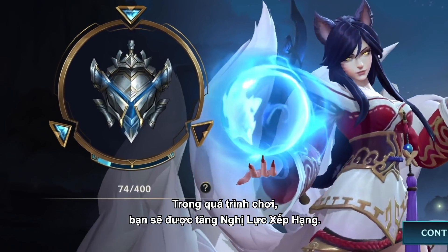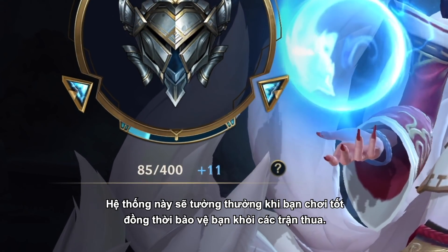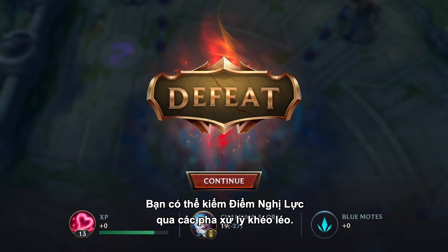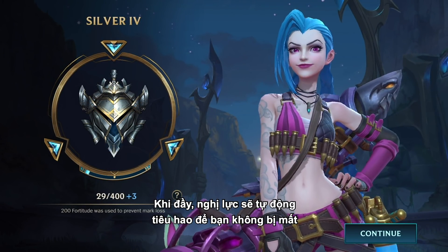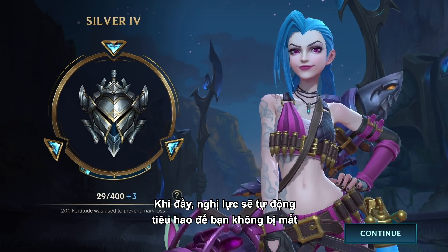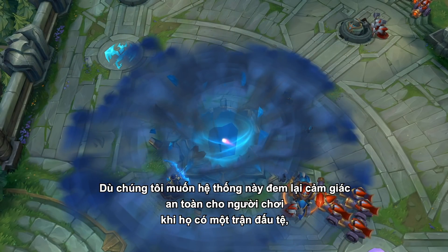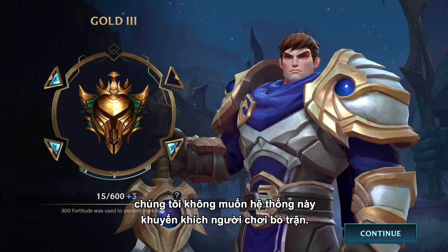As you play, you'll fill up ranked Fortitude. This system rewards you when you play well and protects you from the occasional loss. Fortitude is earned by a variety of sources, including skilled play. Once it's full, Fortitude is automatically consumed to grant you protection from losing ranked marks when your team takes a loss.